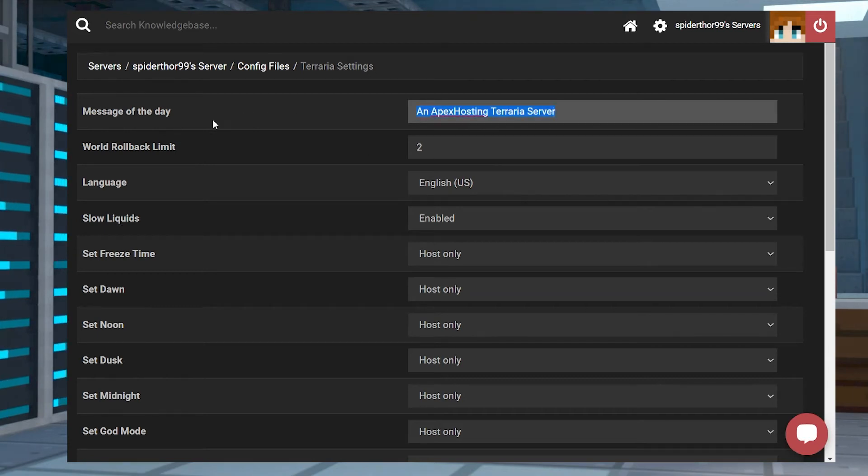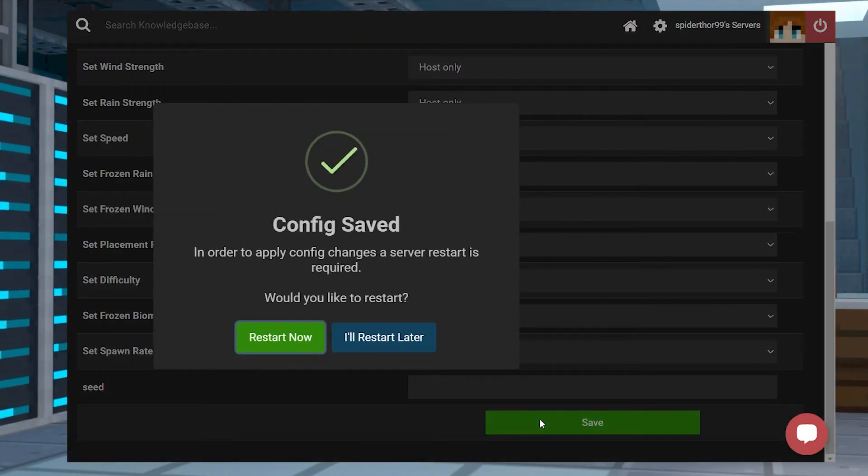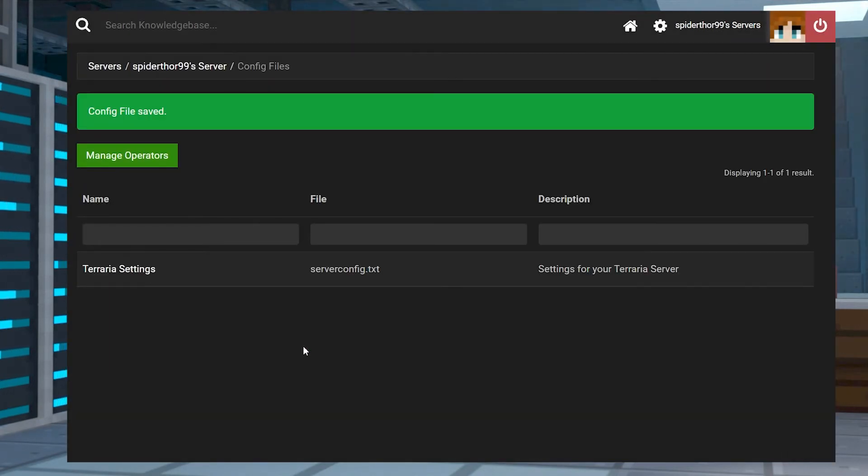From here, your message of the day section will be right at the top. You can replace the message with whatever you want to be displayed. Once you are done, scroll down to the bottom and make sure to save your changes. Restart the server and then load up your world with your new server message of the day.